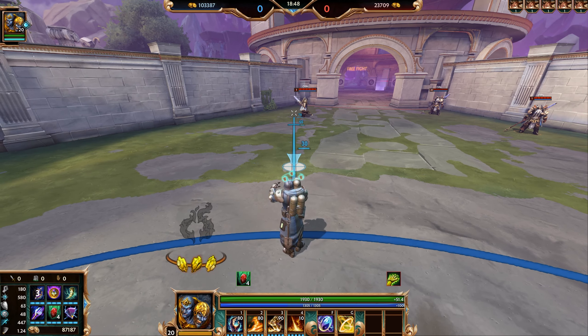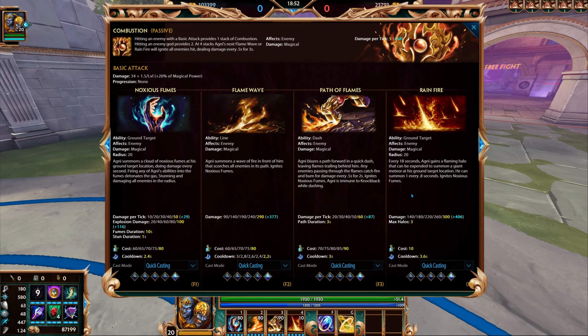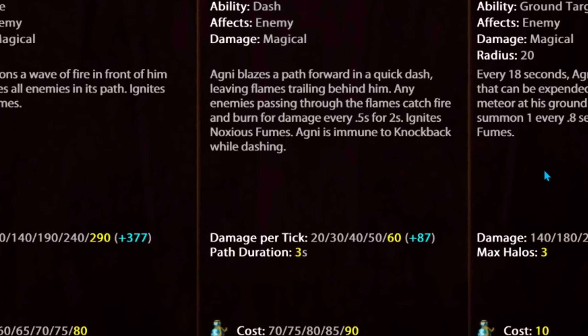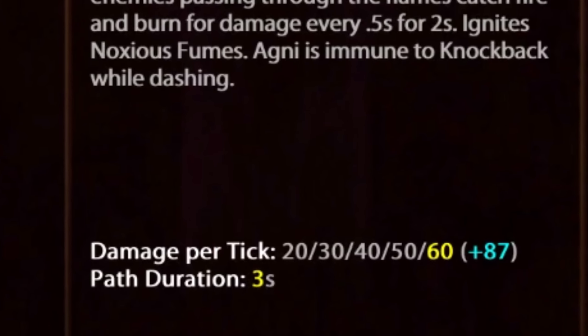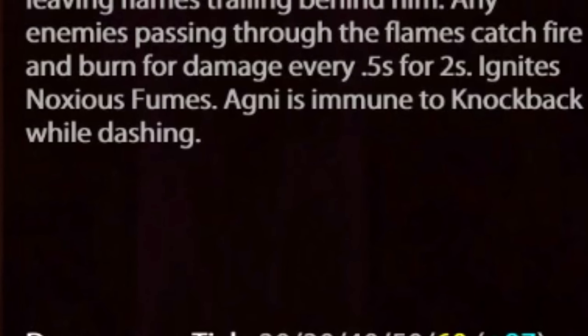For the stats: at level one you get 20 damage per tick with this ability, then 60 at max rank with additional magical scaling. The path lasts for three seconds and the burn damage happens every 0.5 seconds for two seconds.